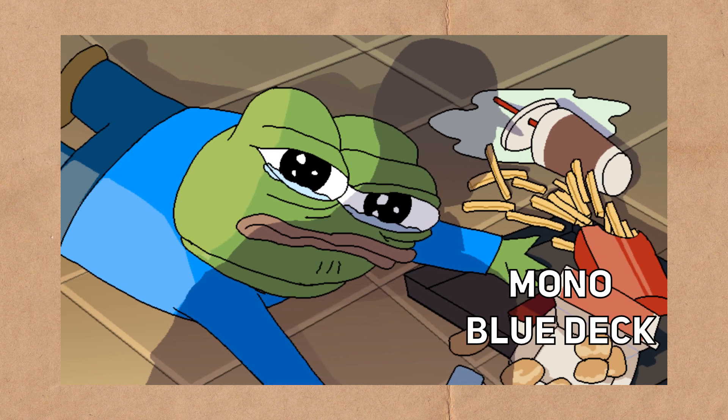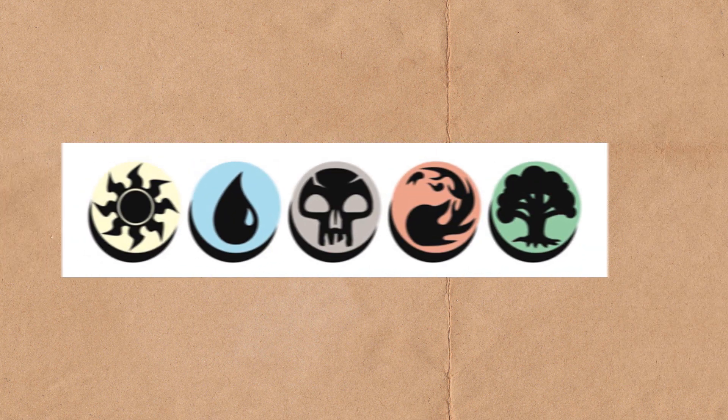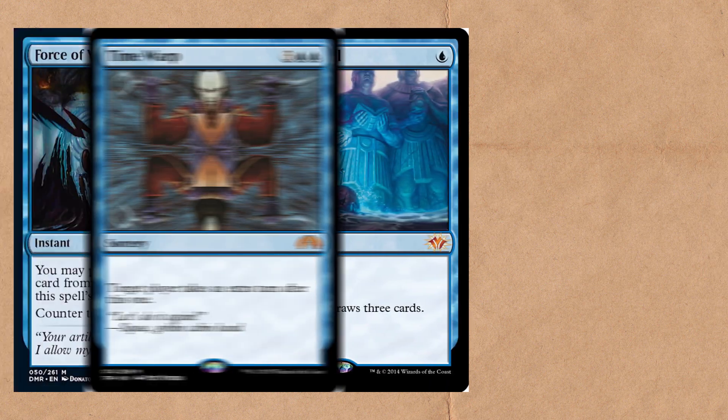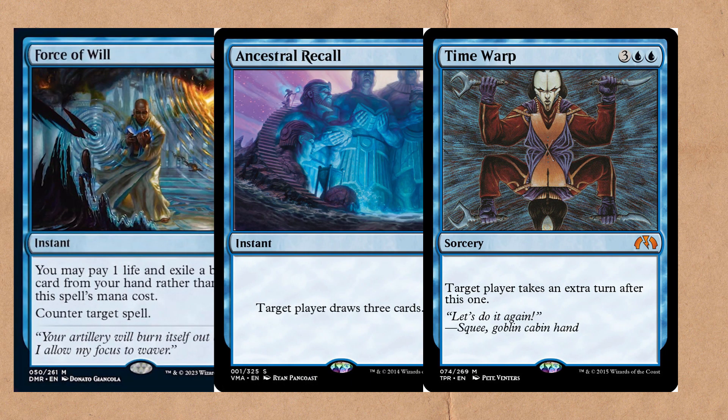Next we have Taurand the Sky Summoner. Now before I even go over this card, I want to stress: do not let anyone in your Commander group bully you out of playing mono blue. Sure, some people may groan, but it is a part of the game just like any other colour. Blue gets a bad rap for people thinking it's just counters and turn spells, but there's a lot more to the colour.